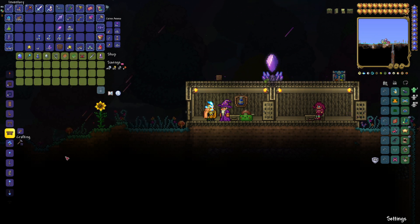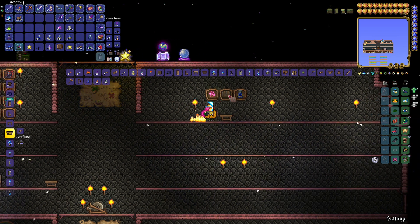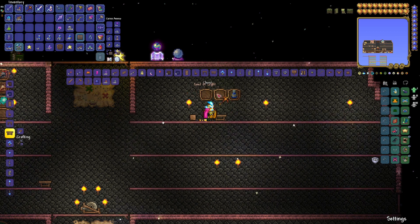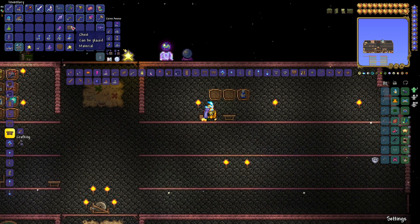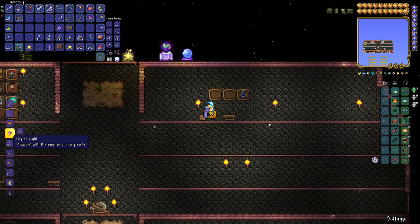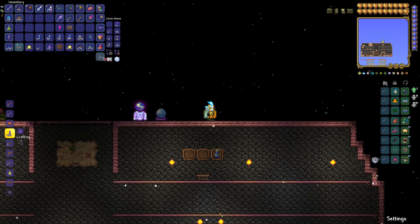There is one other way, but it's a little bit more difficult. To get your hands on a greater mana potion this second way — I have a soul of light and a chest. With 15 souls of light, we can go to the workbench and craft a key of light. You could also make a key of night with souls of night. We make the key of light. Now that we've got a key of light, we're going to spawn ourselves a hallowed mimic. You can also spawn a crimson or corruption mimic, but we're going to spawn a hallowed mimic. You have to be in hard mode.